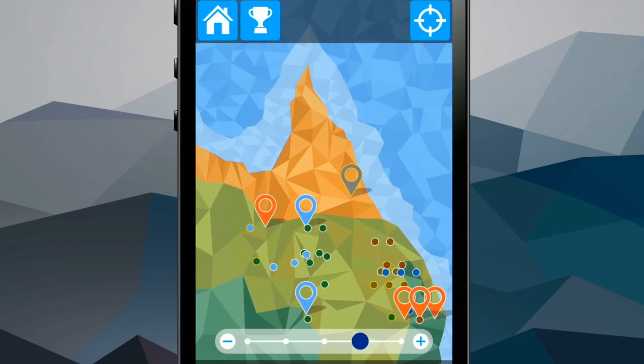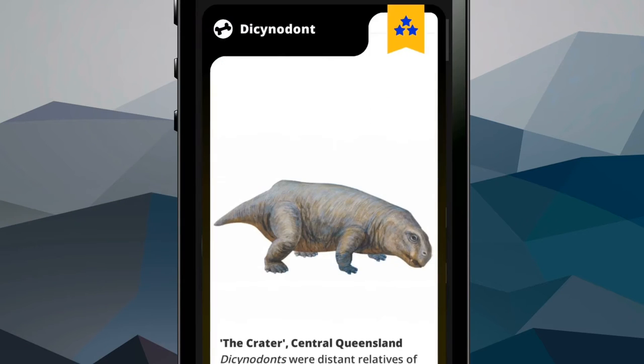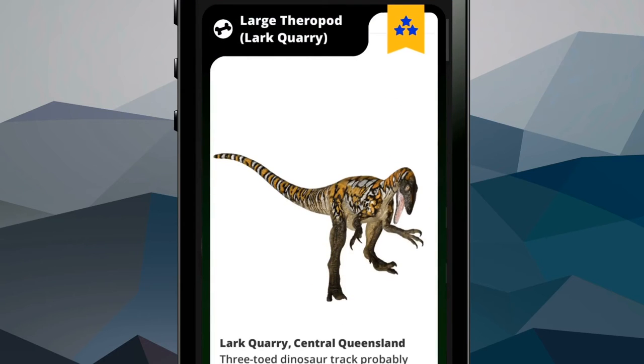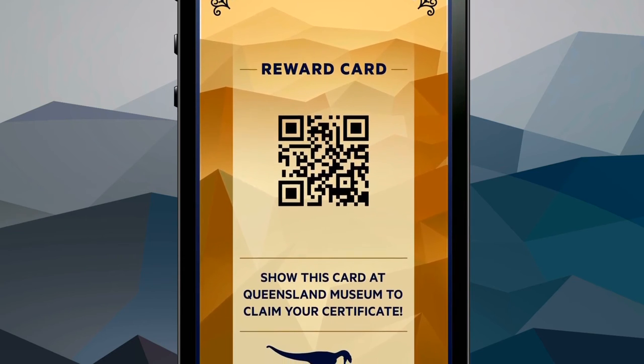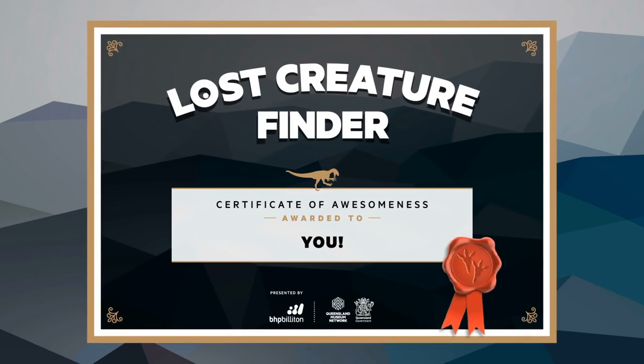Collect! Build up your trophy room with your Lost Creature Finder cards as you find more and more lost creatures. The better you retrieve them, the higher your score. And the less trouble I'm gonna be in. Just between you and me, the rare gold trophy card comes with a special code — show that code at Queensland Museum and get your own personalised certificate of awesomeness!